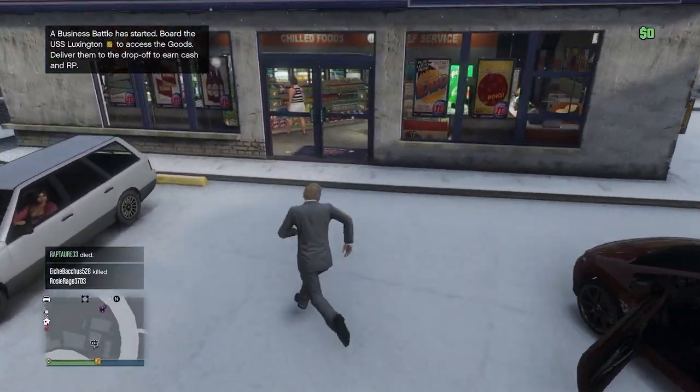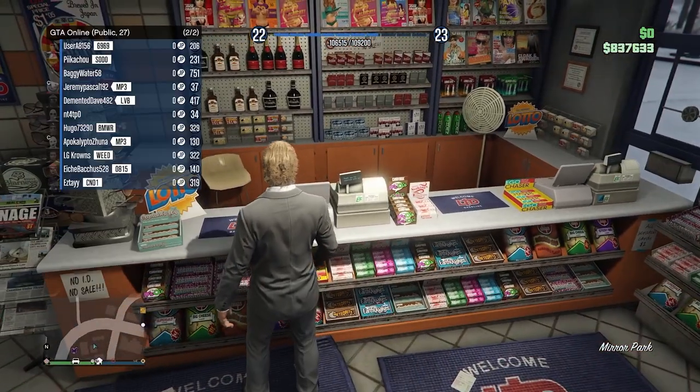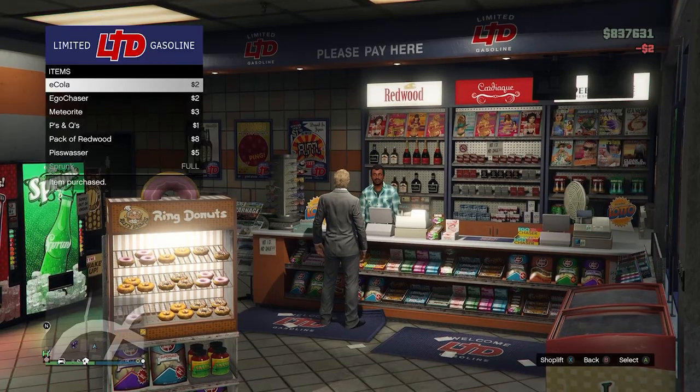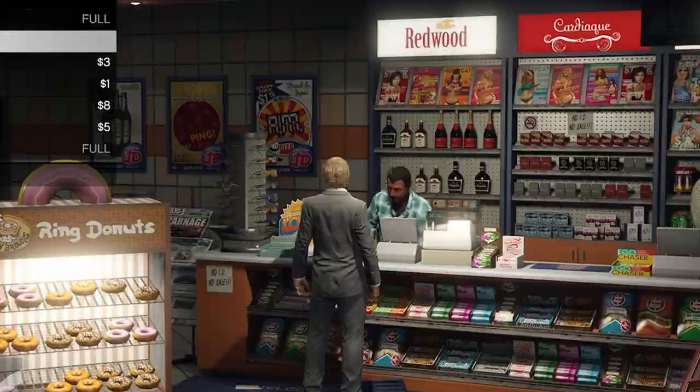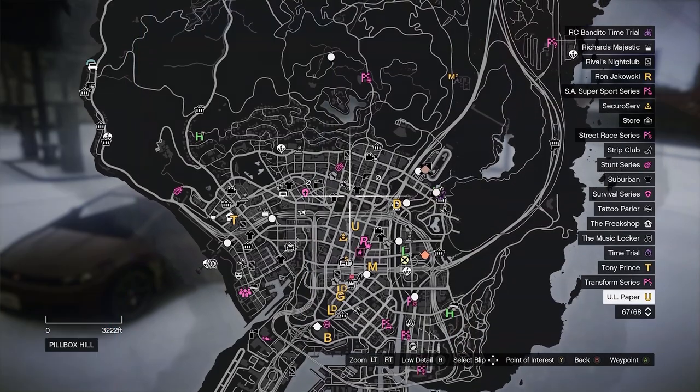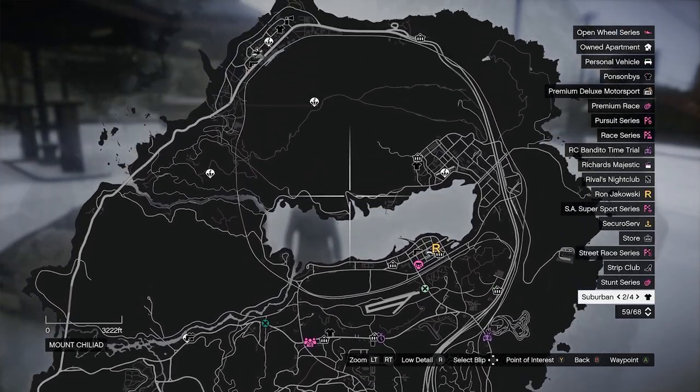Let's just get some snacks before we go and do something else. We need another 60 grand, I think. What could be the fastest possible way to get $60,000?